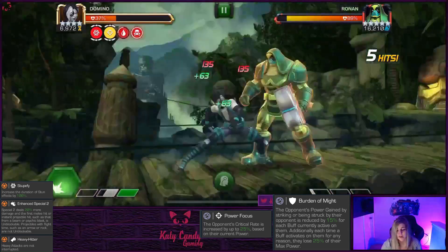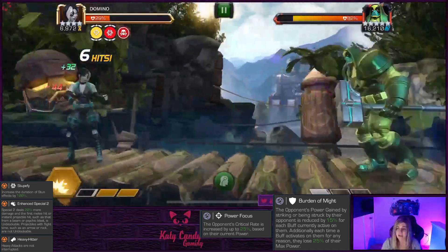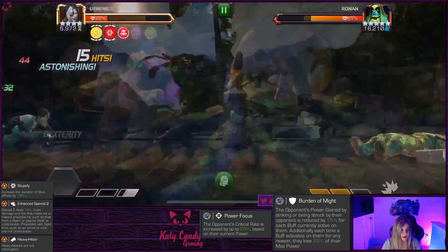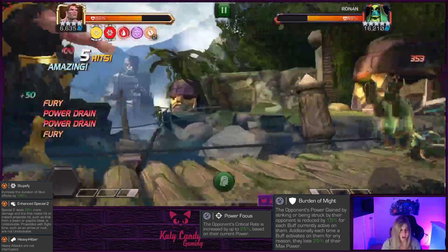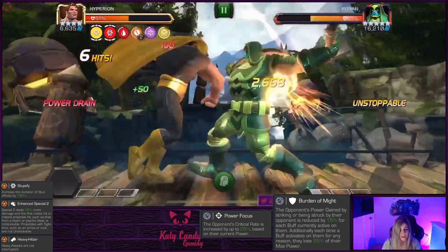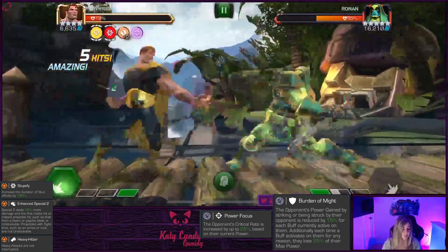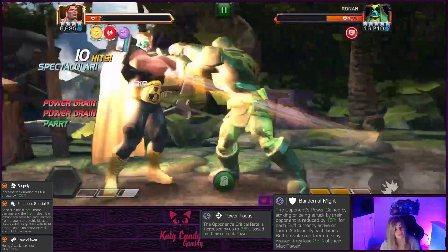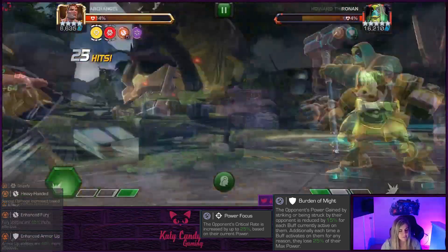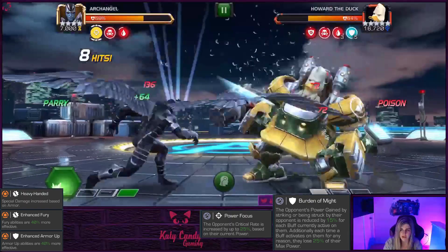With Ronin, if you push him to his special two you'll want to try to dodge it - it can do a ton of damage even as block damage. I bring in Domino here. Definitely bait out that special one - it's much easier to evade. Then I bring in Hyperion - again, one of the few cosmics that work on this node because of his Power Gain to counteract Burden of Might. Watch out - through his Heavy Handed he went Unstoppable and I got caught because I wasn't paying attention. Hype's special two is unblockable but we got through it.